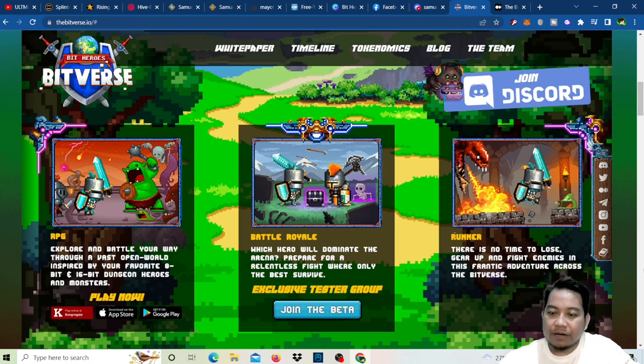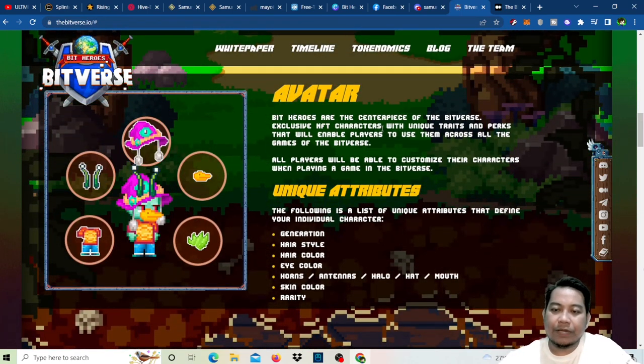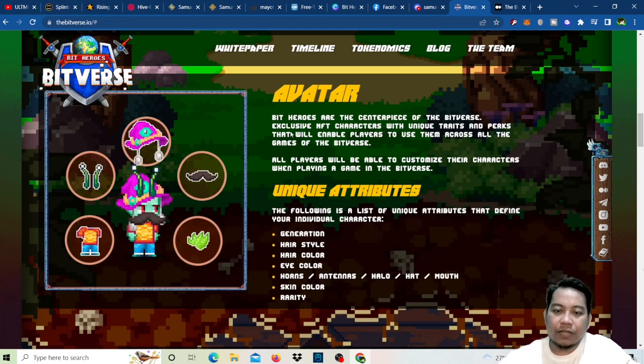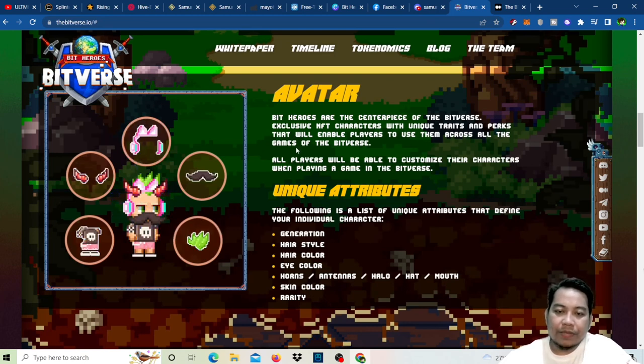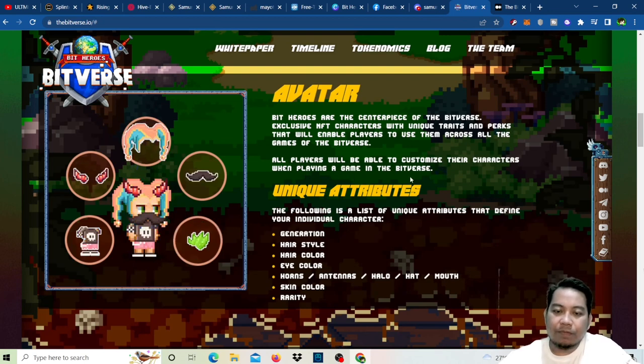For the Runner: there's no time to lose — gear up and fight enemies in a fantastic adventure across the Bit Burst. For your avatar, Bit Heroes are the centerpiece of the Bit Burst — exclusive NFT characters with unique traits and perks that will enable players to use them across all the games of the Bit Burst.